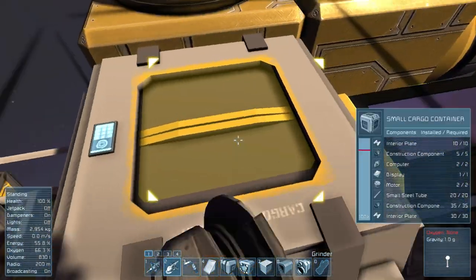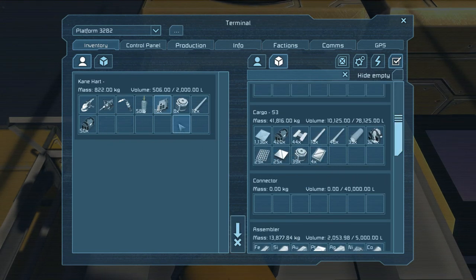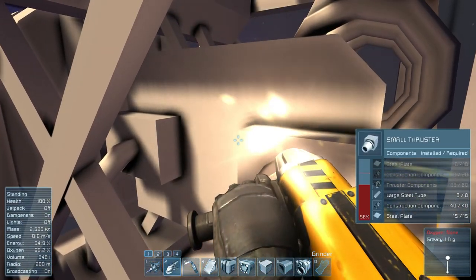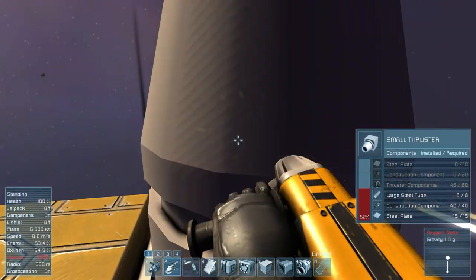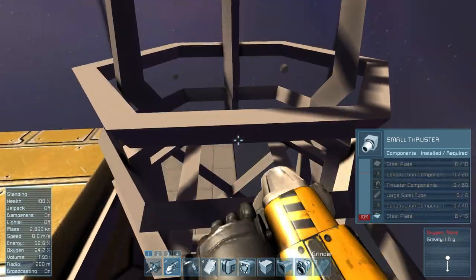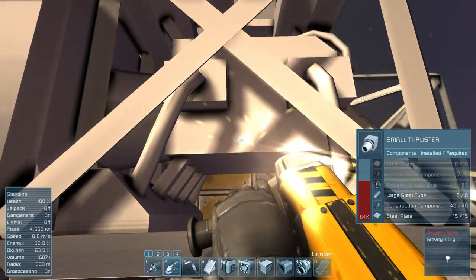There we go. Yeah, those thruster components — I like to think, wasn't the small ship one literally like just one? So we'll get like an insane amount of small ship thrusters out of those over time.